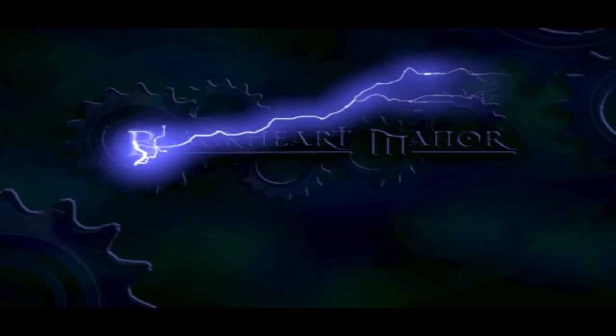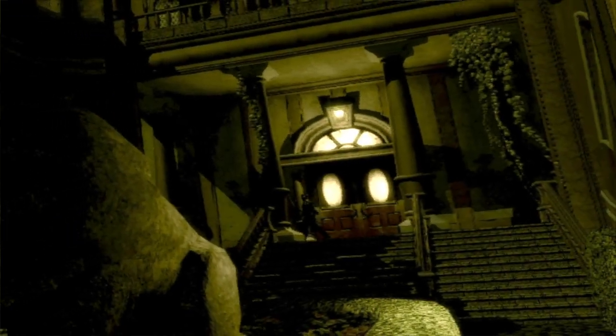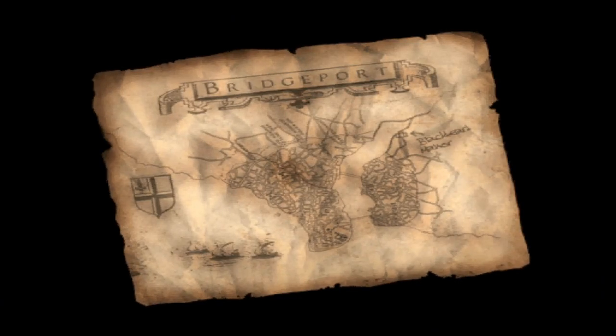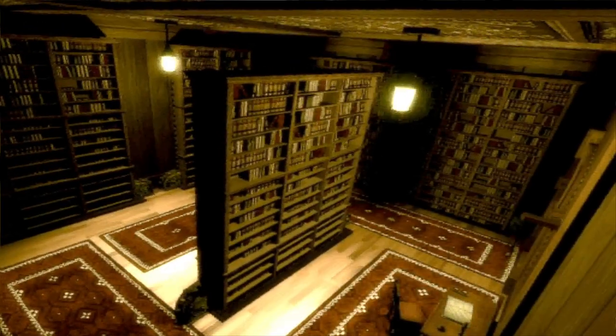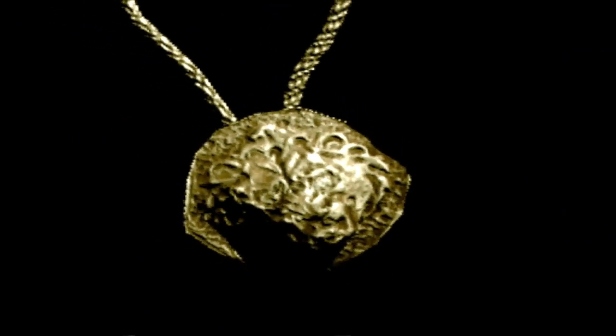Baxley finally has another mansion job for me, this time a secluded manor facing the sea, northeast of Bridgeport. The owner, Drawer to Blackheart, gave quite a pretty penny to its construction, calling it the pinnacle of modern architecture. Of all his prized possessions, none hold as high a value on the market as his prize, the Lion's Head Amulet.